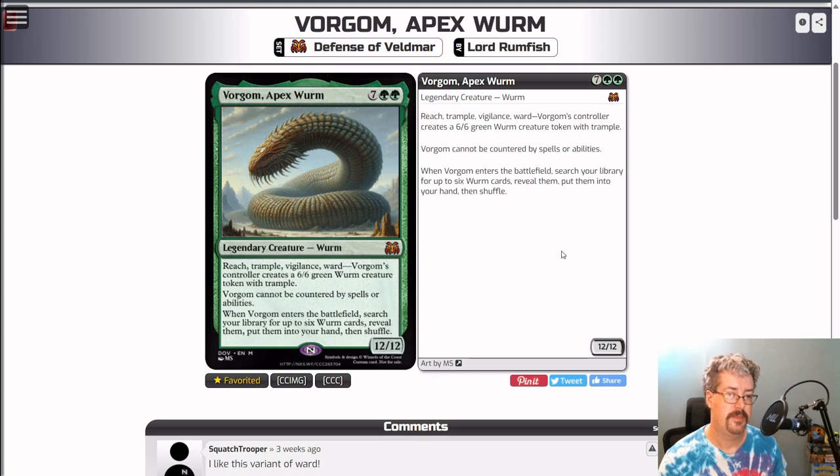And Vorgum, Apex Worm — two green and seven colorless, legendary creature worm, mythic rare. It is a 12/12. It has Reach, Trample, Vigilance, and Ward: Vorgum's controller creates a 6/6 green worm creature token with Trample. So in order to pay the ward cost, you have to give Vorgum's controller a 6/6 trampling worm. Vorgum cannot be countered by spells or abilities. When Vorgum enters the battlefield, search your library for up to six worm cards, reveal them, put them into your hand, then shuffle. Vorgum is kind of meant to be a fun casual worm commander, but there are enough worms even in this set that in the limited environment — there's Oasis Worm, the 6/5 worm, and the vanilla worm...